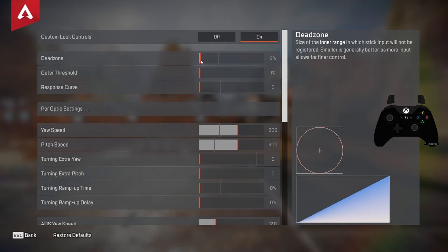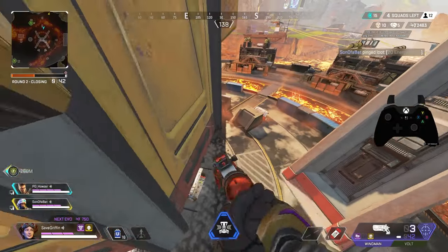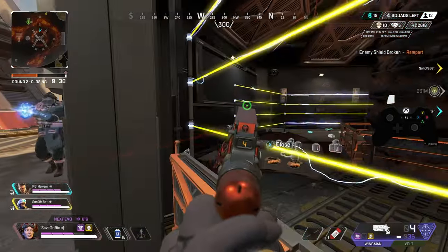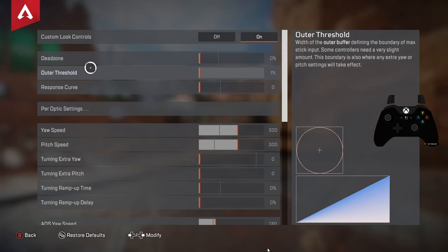You want to have your Dead Zone as low as possible because the more you increase it, the less responsive the stick is. In a perfect world, if you can handle more stick drift, having it down at 3 or 0 is the best, but definitely don't have it more than 10 because it's really stiff and hard to play.